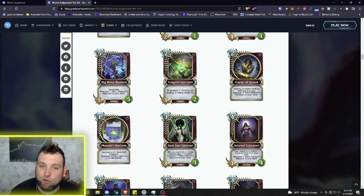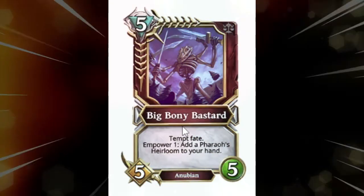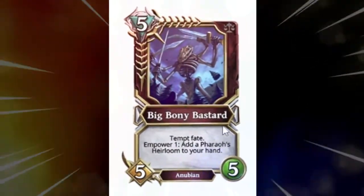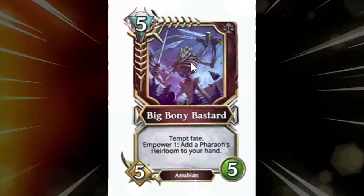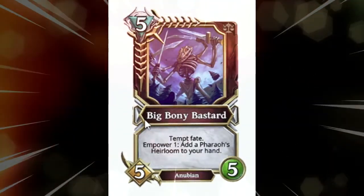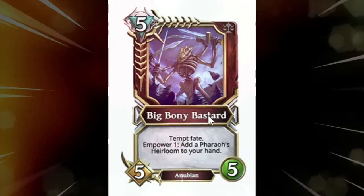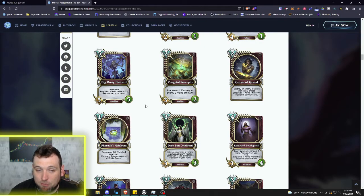This is probably my favorite card of the whole set — five mana 5/5 Anubian: the Big Bony Bastard. And boy is he a big bony bastard — look at all those arms and swords, and he's got like an alligator face. Probably the best name in the game, up there with Dick Puddle Coat. He has Temp Fate, and Power one: add a Pharaoh's Heirloom to your hand. For five mana you can buff him more — pretty strong.